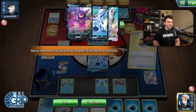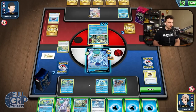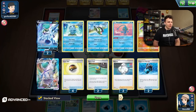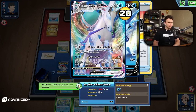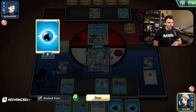I don't have anything to retrieve — burned it for nothing, beautiful. I could Melanie now, which would mean I only need a basic Water next turn, but then I'd have no outs to Shady Dealings or fewer outs to Shady Dealings. They could have a Big Charm for that, right?